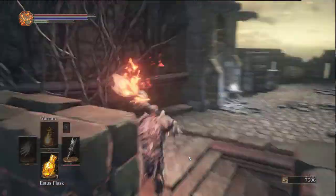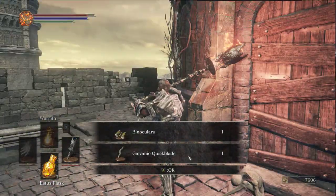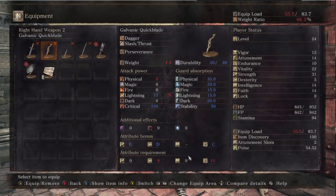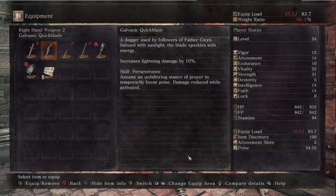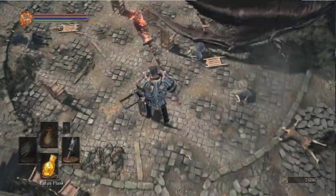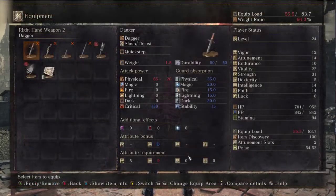These random hollows have it, huh? Galvanic Quick Blade - what the hell is this? A dagger used by the followers of Father Gwyn, imbued with sunlight. The blade sparkles with energy and gives lightning damage. I think that means you can use that in one hand and cast lightning blades, or lightning arrow. It's a dagger.